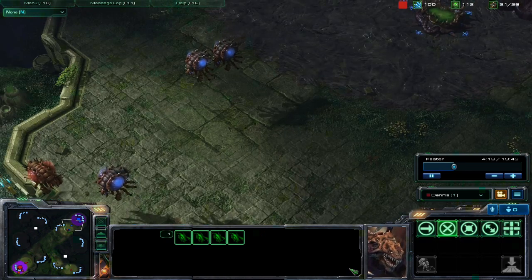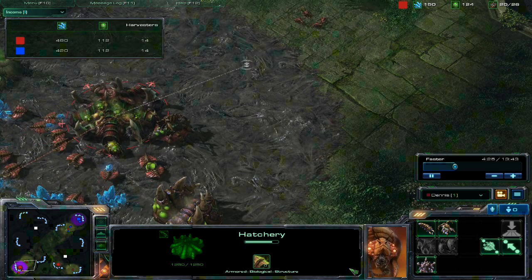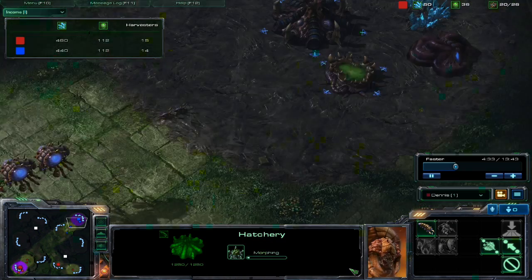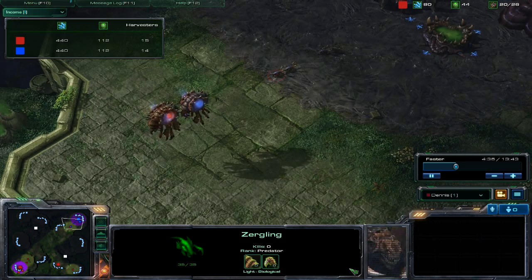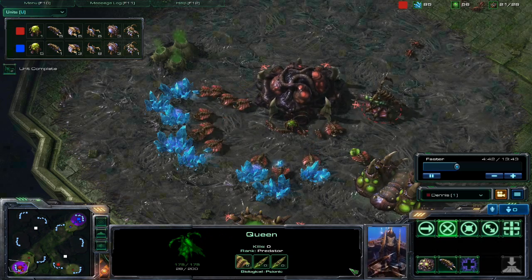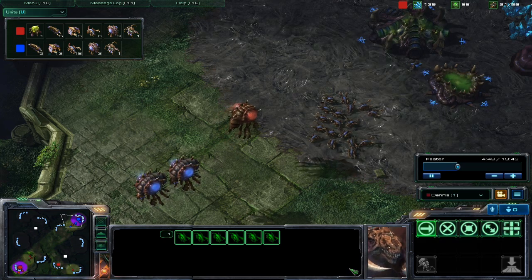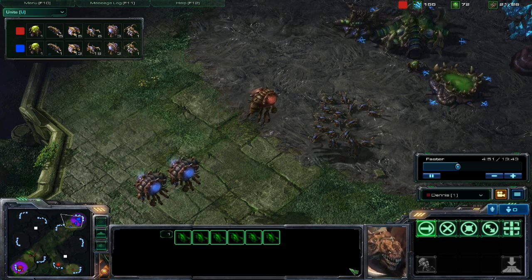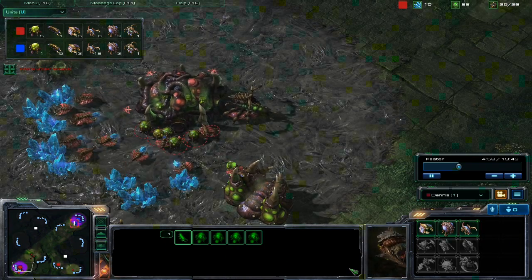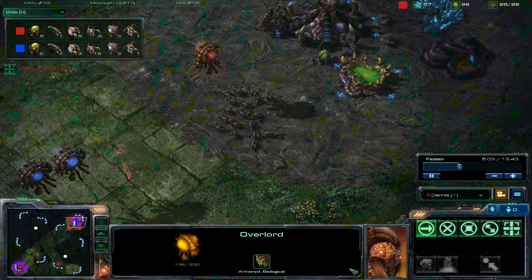Usually by now I would've created a roach warren, but for some reason I didn't. This shows the income tab — I know I'm on Windows Movie Maker, I can barely see what that is saying. This is where I get my overlord in here. I start to see he still only has Zerglings, and I think he goes up to 15 Zerglings right away. So I'm thinking to myself, oh shit, I have to get all Zerglings to counter his — I don't really know how to do that well yet. I don't think roaches would do very well with mass Zerglings.